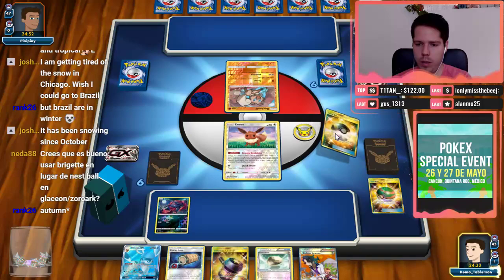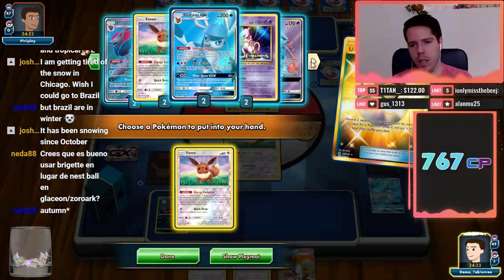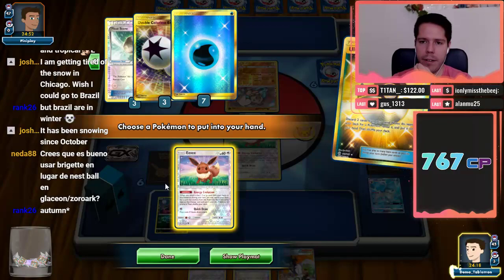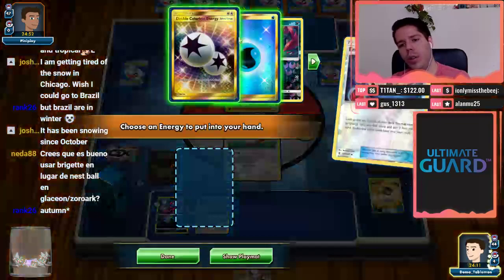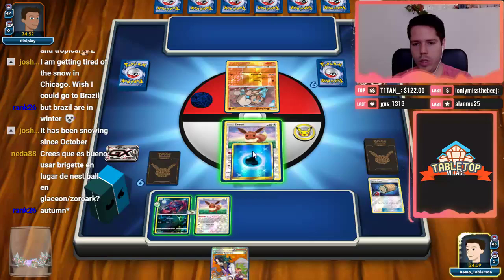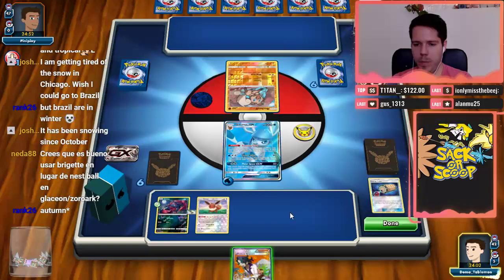I'm going to use one Nest Ball for a Zorua, and the other one for another Eevee. We don't have a Glaceon prized, which is good because I just had to discard one of them. We do have a DCE prized, which will diminish our chances of getting a turn-two attack off. I'll play the Energy Loto looking for a Water — good, because we thinned the deck a bit and we can never have chosen the DCE right there. We get Glaceon going on turn one, which is always the goal.